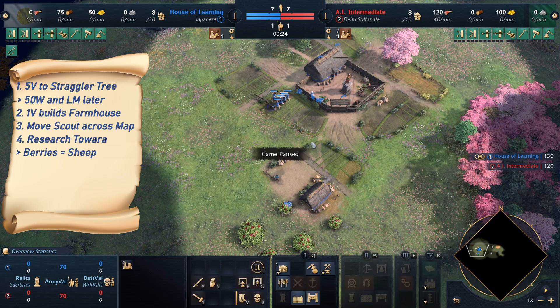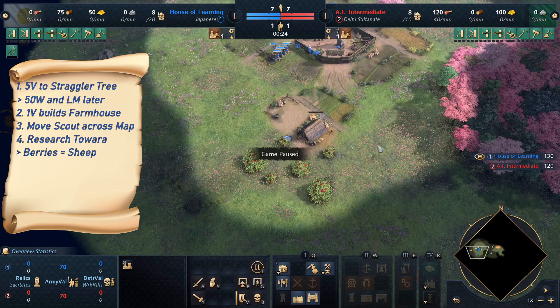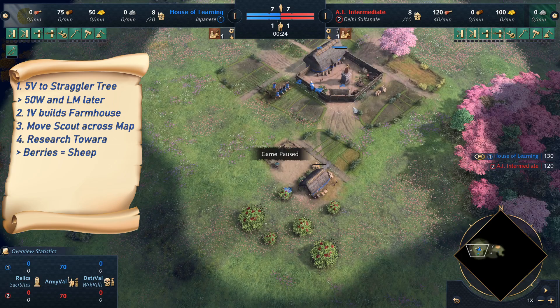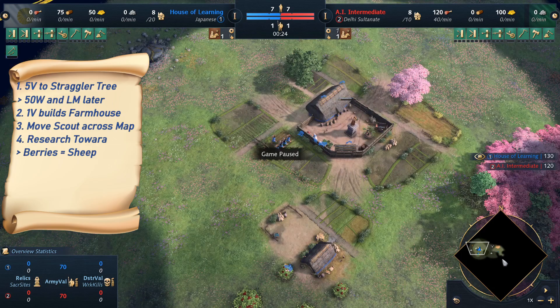These 5 villagers will drop off the wood and could now go on the berries as well, since it doesn't make much difference. If we want to save sheep under our town center because we may be denied food later — like if there are knights raiding our berries or longbows — that is when we may want to send those onto the berries. Also, if we want to scout very aggressively to deny our opponent sheep on the map, we can also do that.